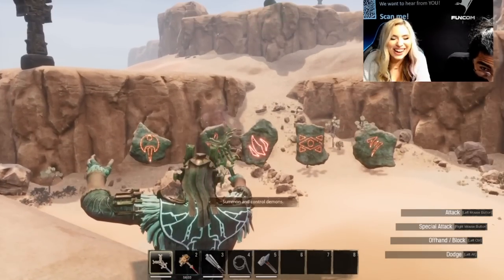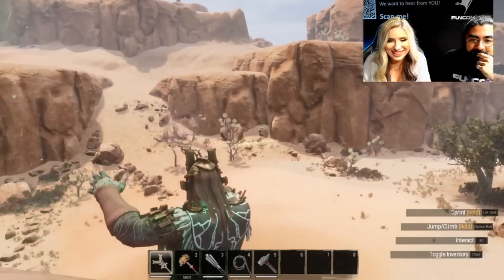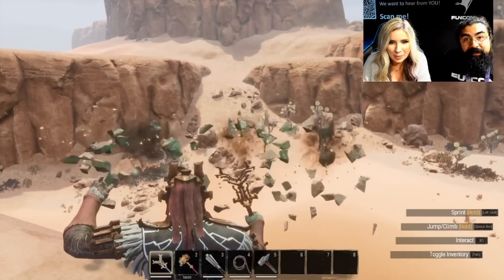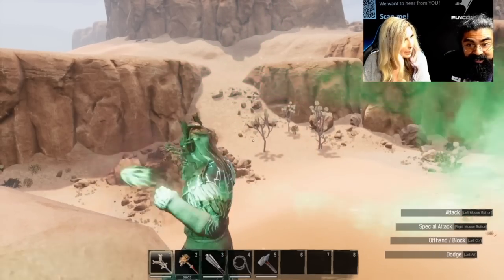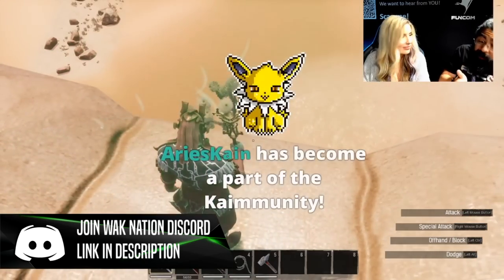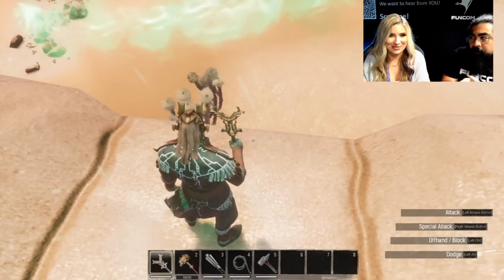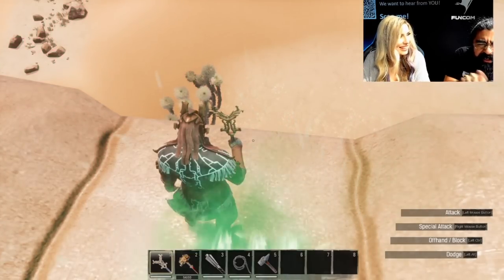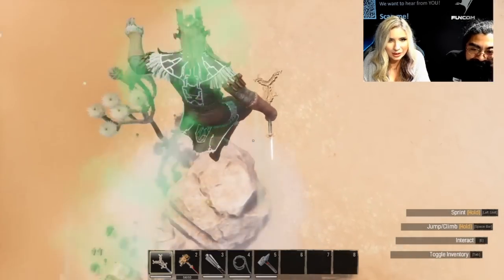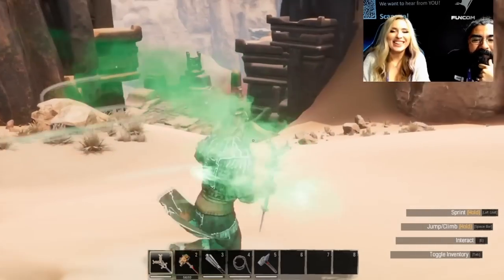On to more spells. You can see the five different stones, you select one and it pops up with a different set of three stones with different options. I believe this one is what they call Slow Fall — the fourth spell we've seen. This allows you to jump off of high areas and not take damage when you hit the ground. I'm sure many of these are linked to an amount of time, so you cast it and it's active on your character for a certain duration.